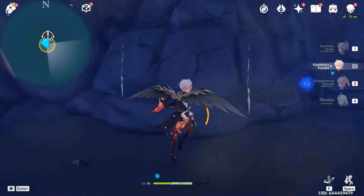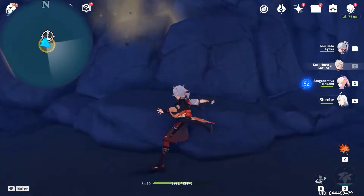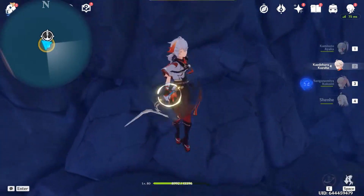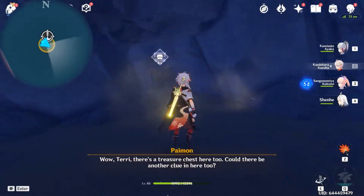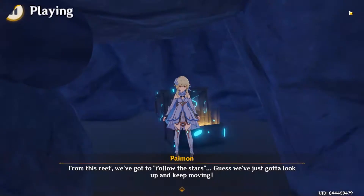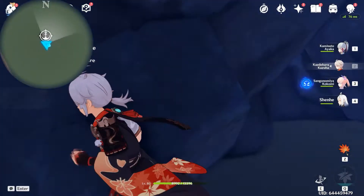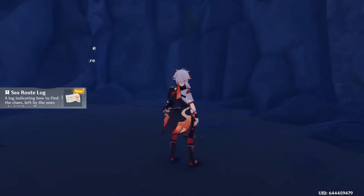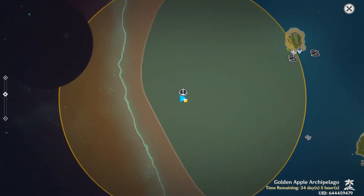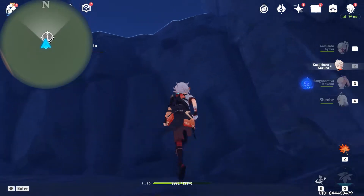After we jump in, here is a breakable rock. Using a sword, you can use a downward attack — smash it immediately. Now let's open the common chest. Over here we'll be needing to go to a certain location for the treasure map.